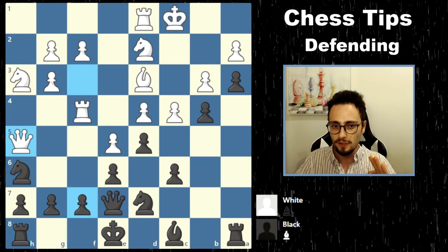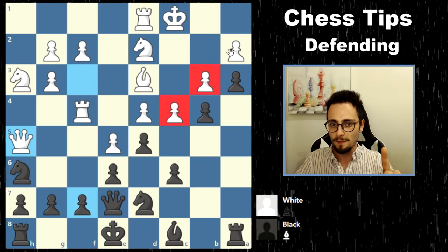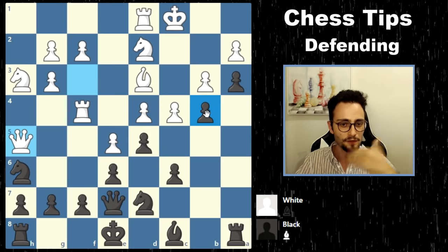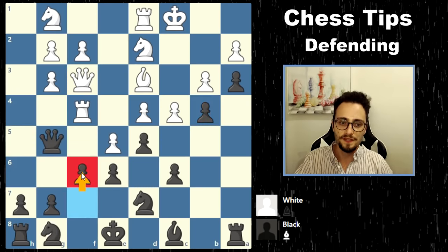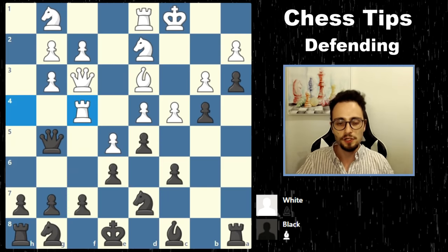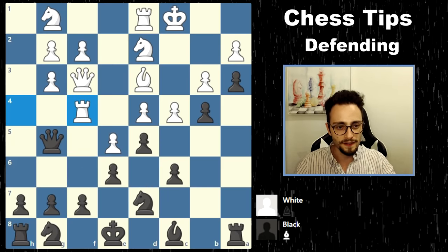Be very careful. When this was happening on the queenside, white was being careful because black couldn't get in. In the game, the move F6 happened. But in this position, level 2 defending is the counterattack — always be on the lookout for equal or exceeding danger.